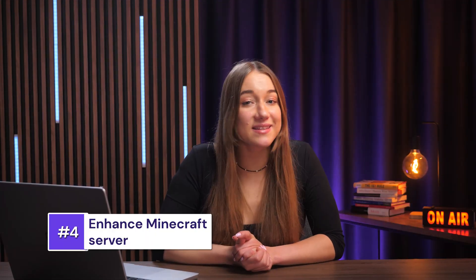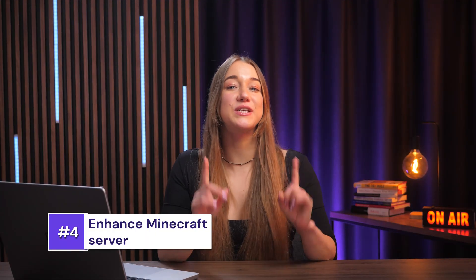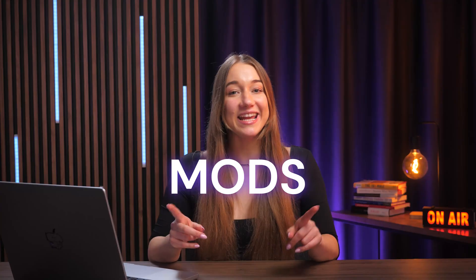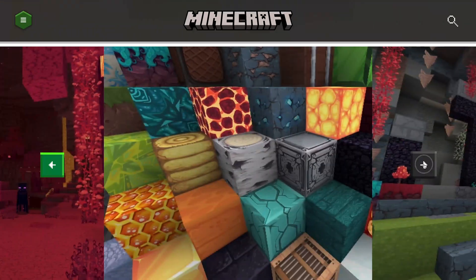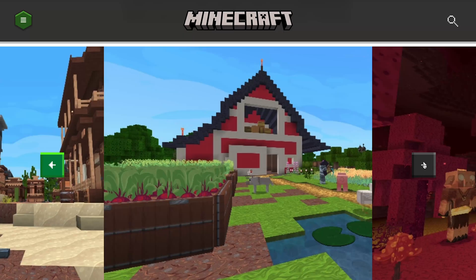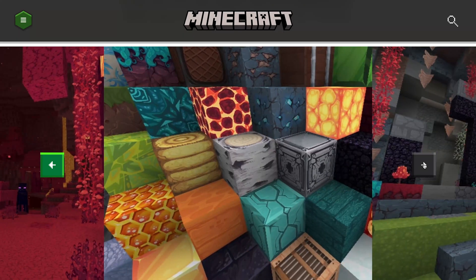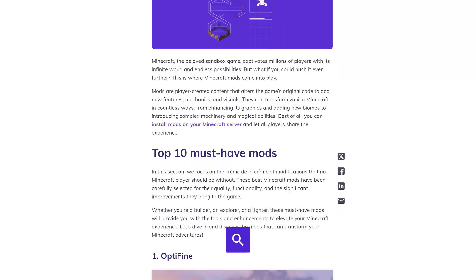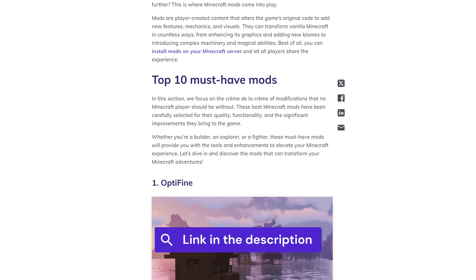Before you jump into the game, there are a few things you can do to make your Minecraft server even better. The first thing is mods. They can transform vanilla Minecraft in countless ways — whether you want better performance, new mobs, or crazy new mechanics, there's a mod for pretty much everything these days. If you're not sure where to begin, we have a full article sharing the 40 best Minecraft mods. Be sure to check it out — the link will be in the description below.